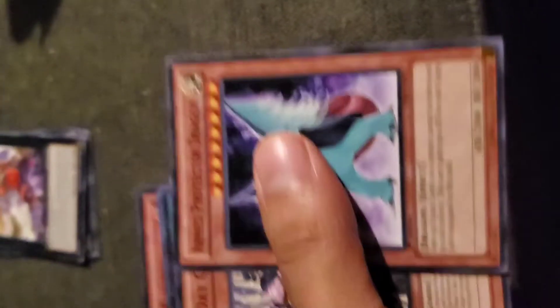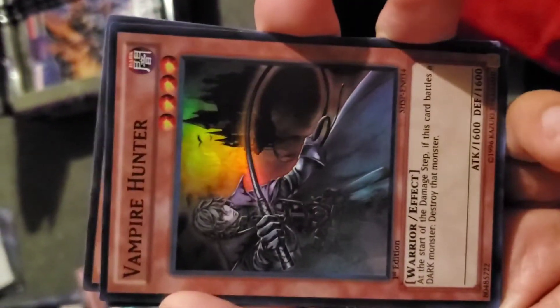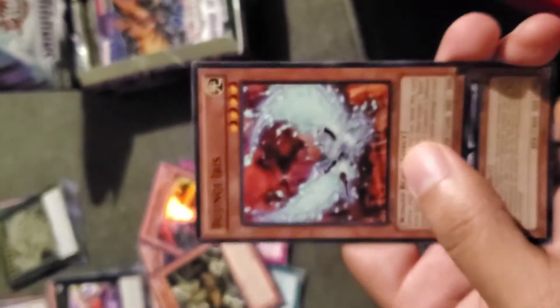Fifth pack — let's do this. We got Token Bomb and a super rare Vampire Hunter — let's go! So we got three rare, super rare, and ultra rare cards, which is pretty damn dope.